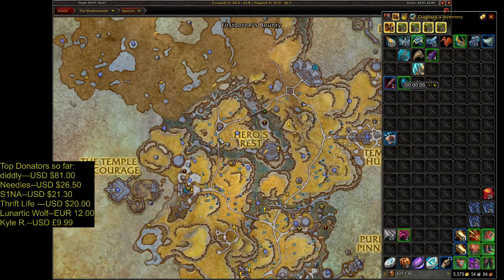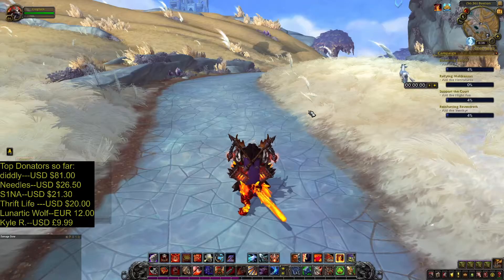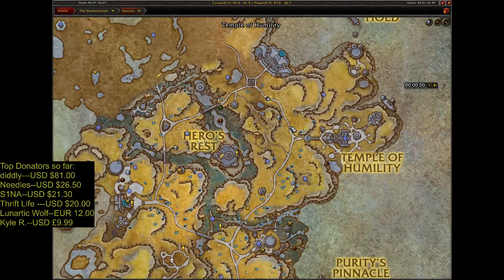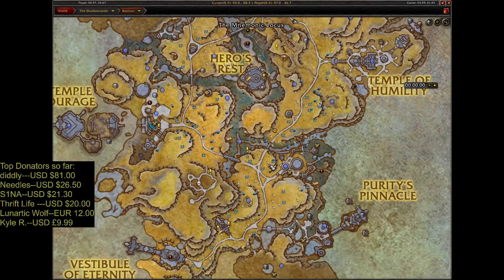But if you are leveling this way, as I am doing, be careful of these northern parts because level 60 enemies are here. As you can see, level 60. And then follow this road — level 60 enemies are not on the road. Check this area, continue going south, then again check out this area and cross this bridge again.